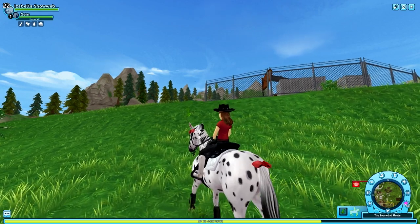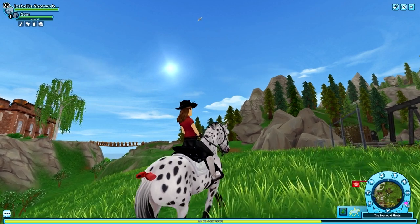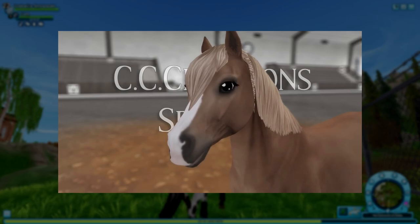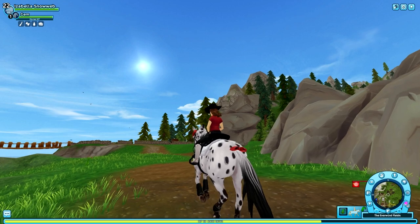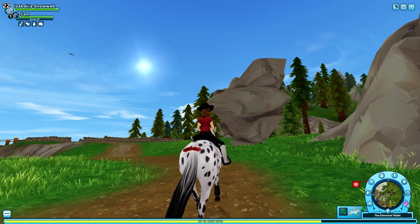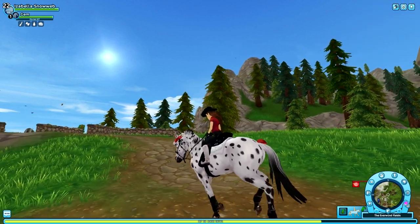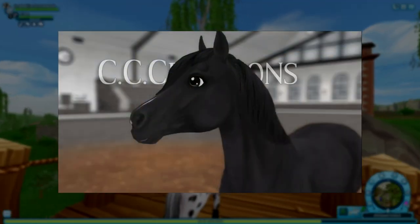The Welsh ponies are going to be released next week on Wednesday. Moving on to color number four — we have this chestnut, which is really pretty as well. I saw some people really loving this one in the comments on CC Creations' video. If you want to see the full footage of every single horse, every single gait, and every single mane style, I really recommend checking out CC Creations' video — I'll link it in the description, as the photos in this video do come from that video.